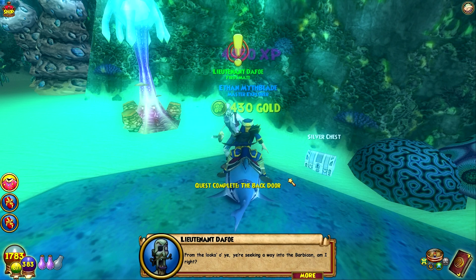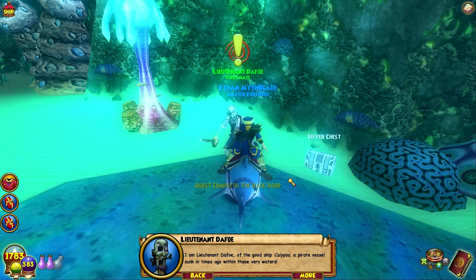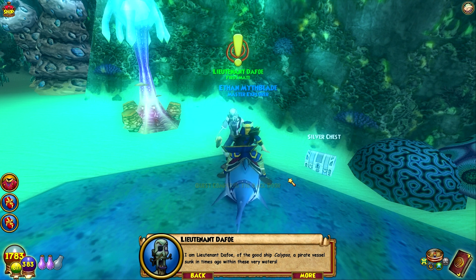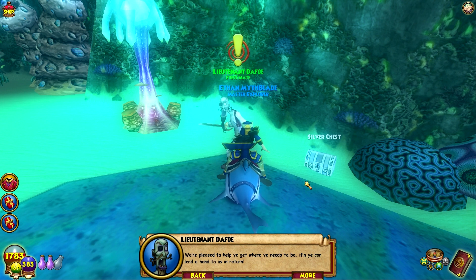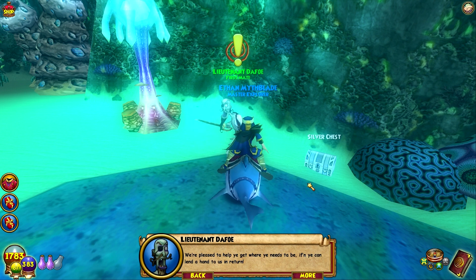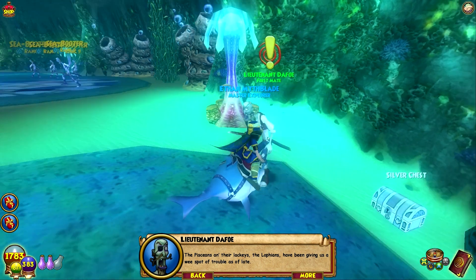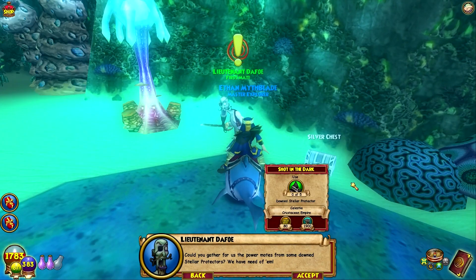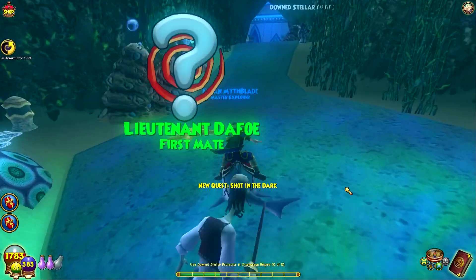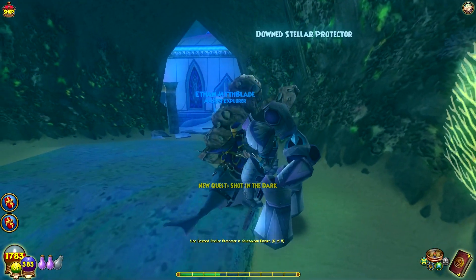'From the looks of you, you're seeking a way into the Barbacad — am I right? I am Lieutenant Defoe of the good ship Calypso, a pirate vessel sunk ages ago within these very waters. We're pleased to help you get where you need to be if you can lend us a hand in return. The Piscians and their lackeys the Lofians have been giving us a wee spot of trouble. Could you gather for us the Power Moats from some downstairs? We have need of them.' These have been all throughout the entire Empire, so this should be easy enough.